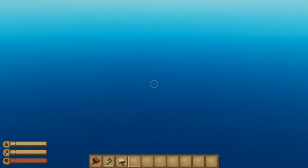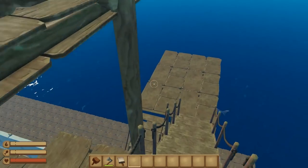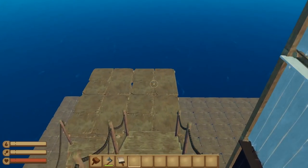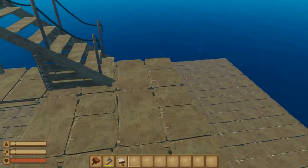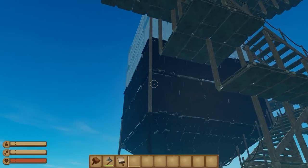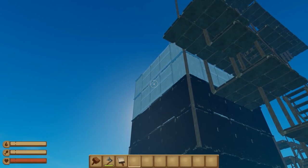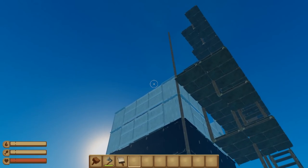Hello everybody. Welcome back to another episode of Raft. And today, that's not that impressive, but today we're going to be building a freaking space rocket. Are you kidding me? Yes, that is the next challenge. Look at that. We're going to be building something inspired by a SpaceX rocket of some sort.